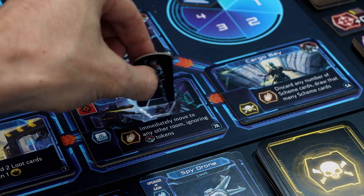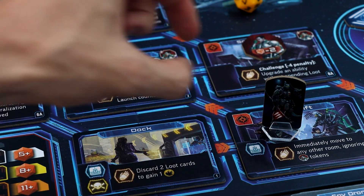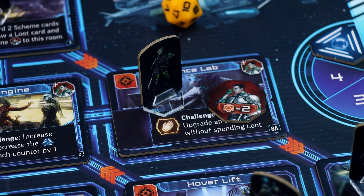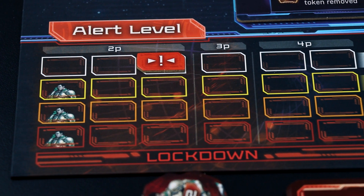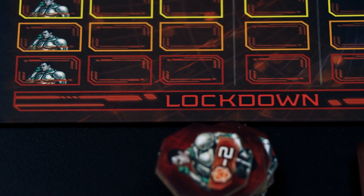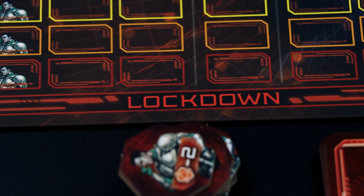Another important feature of the action phase is being able to traverse the ship. Moving between rooms and interacting with objects is how you will go about finding loot, but there will be challenges along the way such as guards and random encounters. Some care is needed as these actions can increase the alert level, which can make future exploration more difficult. If the alert level ever reaches lockdown, the game ends and all players lose.